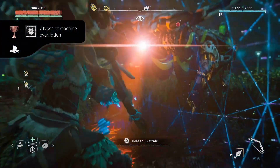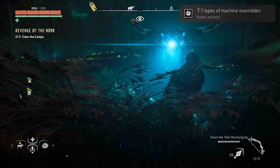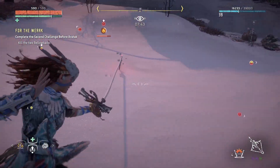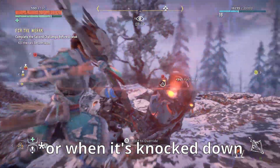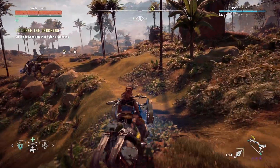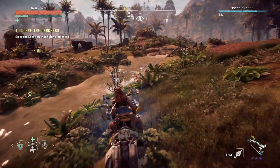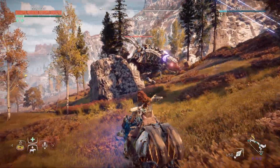Aloy also has the ability to override machines. Unlike silent strike and concentration, which are unlocked by spending skill points, overriding machines is unlocked automatically at a certain point in the main story. When you first unlock it, you can only override a few types of machines, but you can unlock more overrides by completing the cauldron side quests. You can only override a machine when it hasn't detected you, so you'll do most overrides when hiding in tall grass, but you can also sneak up behind machines to override them. Once you've overridden a machine, it will become friendly for a short time and help you fight. You can also ride on the backs of certain machines, and this is probably what you'll use overriding for most of the time. Unlike other enemies, mountable machines will stay friendly forever once overridden, giving you a way to travel around the world more quickly.